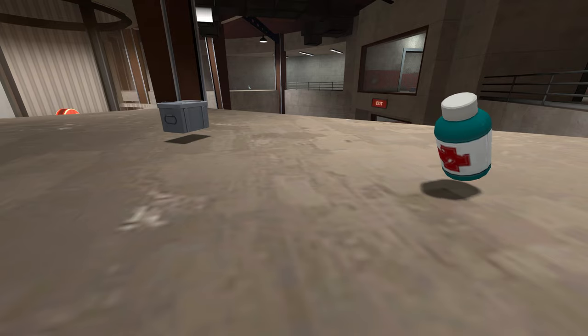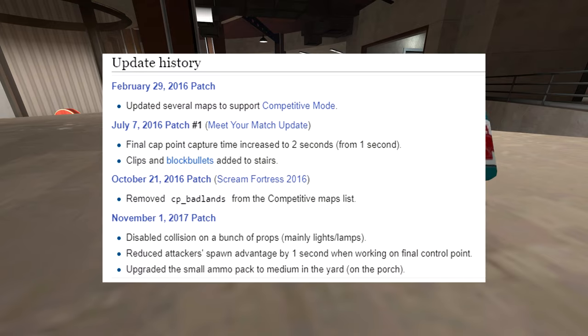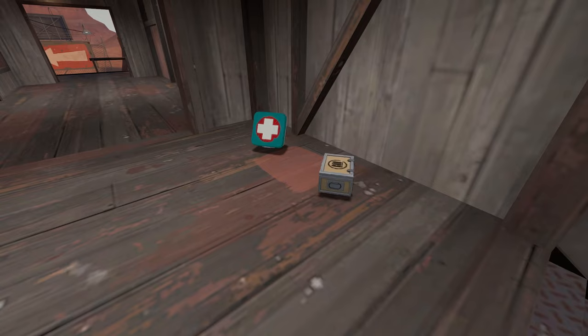For Badlands, there are no health or ammo overlays at all — it's not that one set doesn't have an overlay, there are just no overlays on this map at all. It's also funny that in 2016 and at the end of 2017, Badlands had some updates to make it more balanced, where they could have easily added these overlays, but just never did. And King of the Hill Badlands does have overlays, so why this isn't the case on normal Badlands, I have no clue.